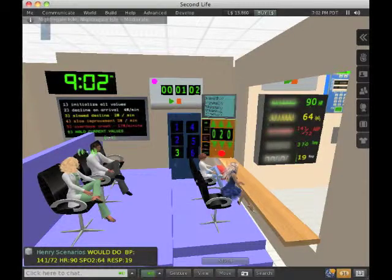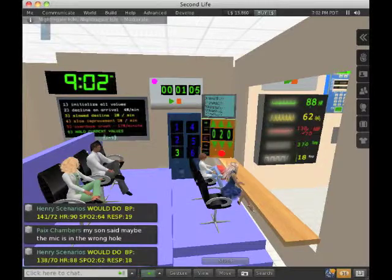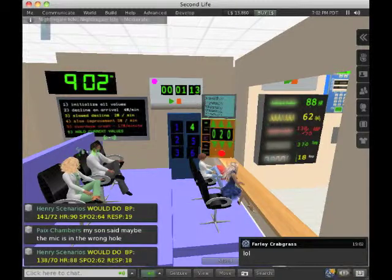And then if they give him the right stuff and they stop the flow rate, you can click button 4, and then he starts improving and returns to normal. So it works slowly back up.